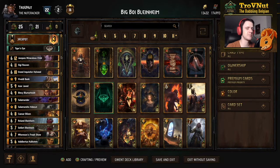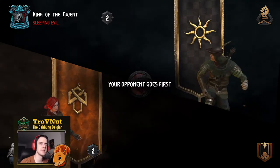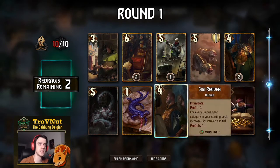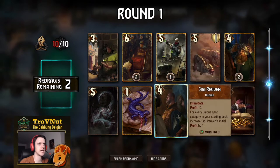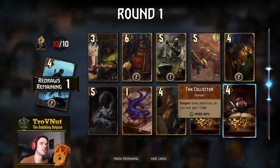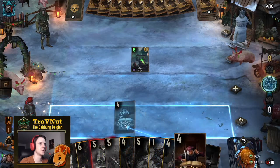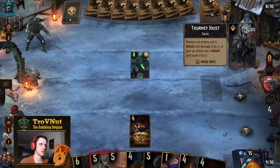Our first opponent is Nilfgaard with a lot of tactic cards and the Seize ability. We start out with a pretty good starting hand — we don't have Roland yet, so we need to be careful not to miss him. We keep Sigi, have a double Tax Collector, and an Abomination to start poisoning — an ideal starting hand. We don't go first, so we can just lay back and chill for the first few rounds.